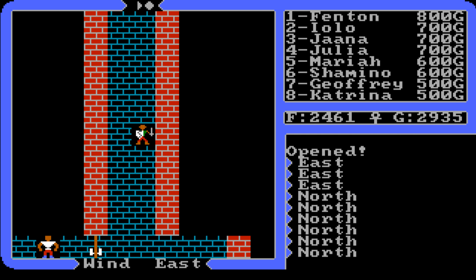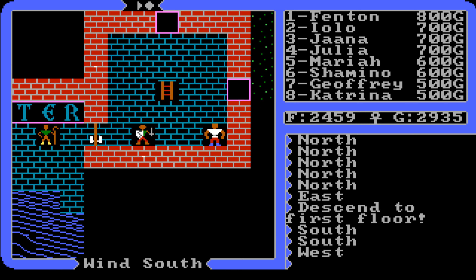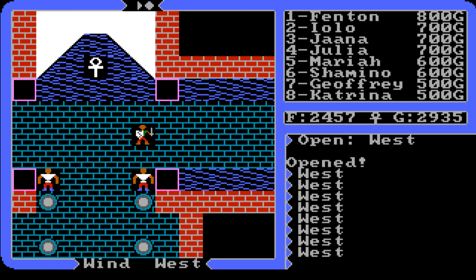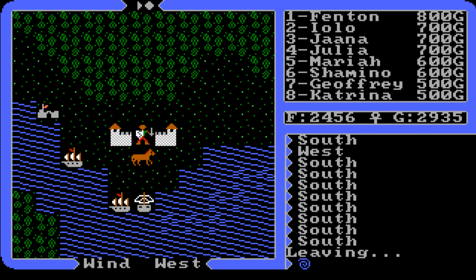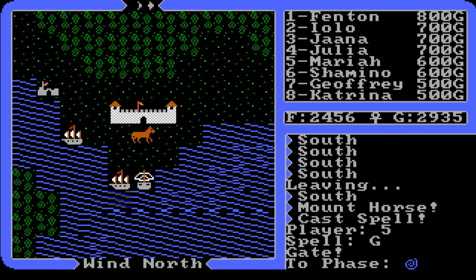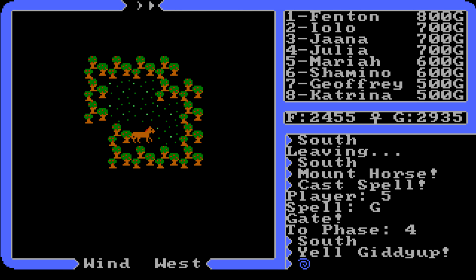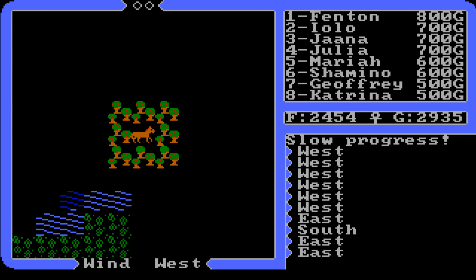Our next stop is the moon gate, which is really close by. We're going to exit the castle and use gate travel — I feel like gate travel is the very best way to go. Make sure you have enough reagents; I have plenty. We cast phase four after gate, using Mariah or Jana to cast it, and we head a little south then west.